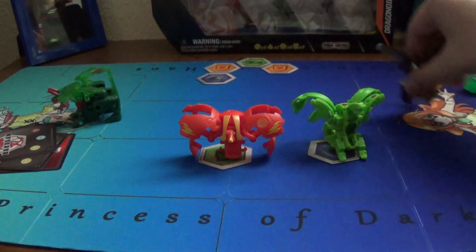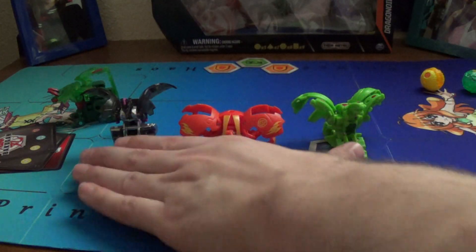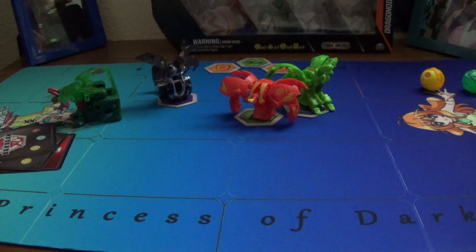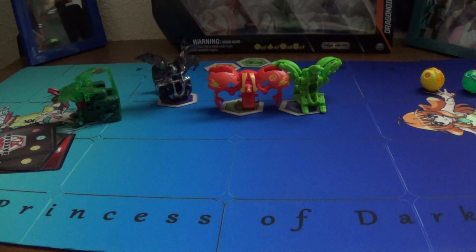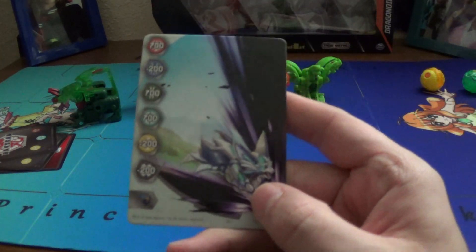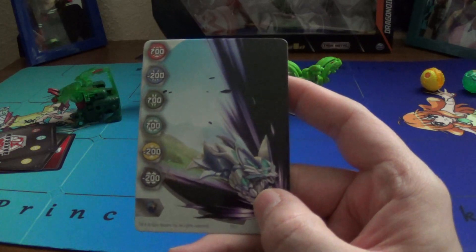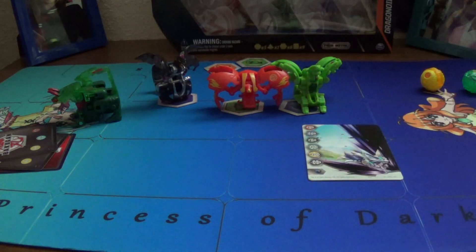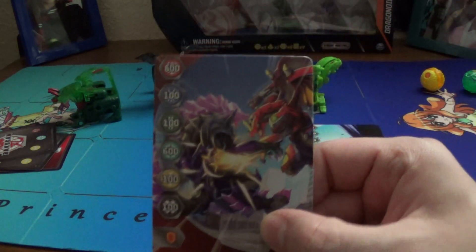We'll just place these guys on cores. Look at the gate cards real quick. Oh hey, all three of these are new — nice! Got this one: 700 to Pyrus, Ventus, and Haos; minus 200 to Aquus, Arlis, and Darkus. Another new one — all three of these are new.